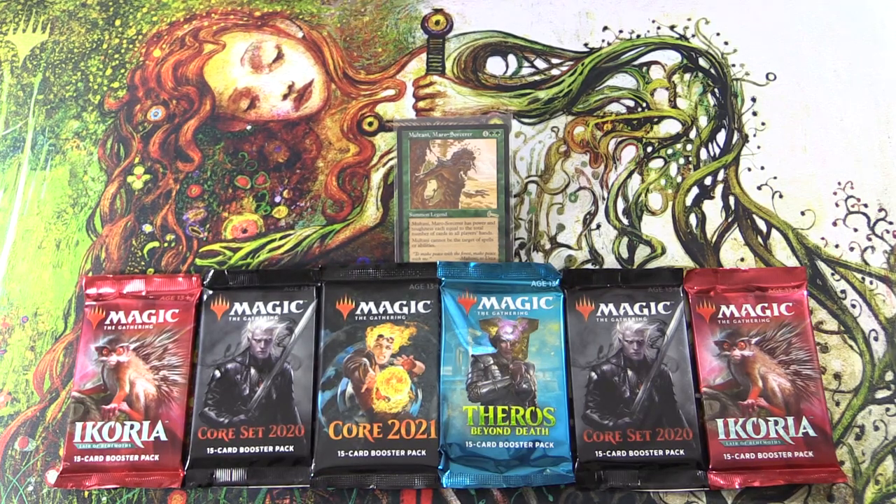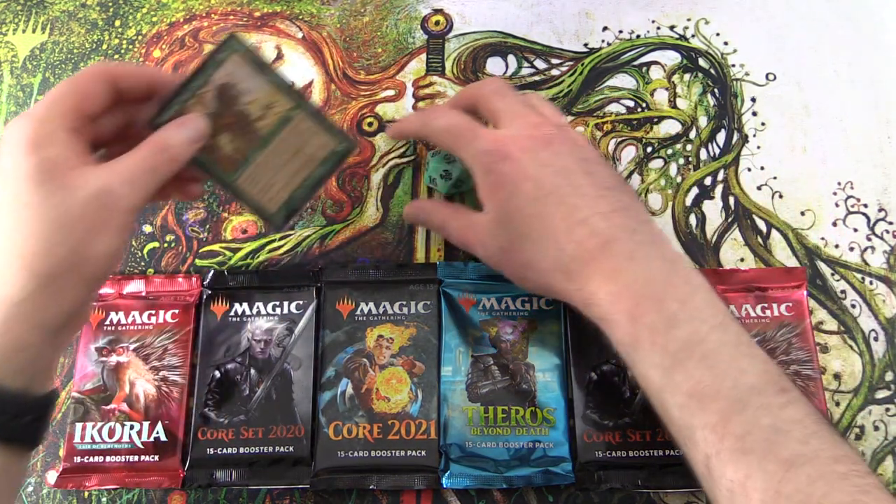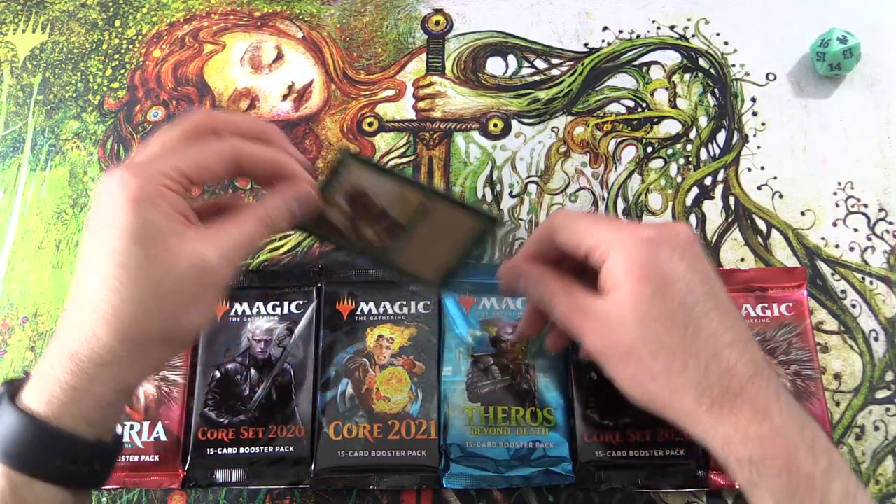Today on MTG Unpacked, it's time for another Commander Snack. This is the series where we highlight a different legendary creature each episode, and then we go hunting through the packs for creatures of the same tribe. Let's take a look at the Commander today.